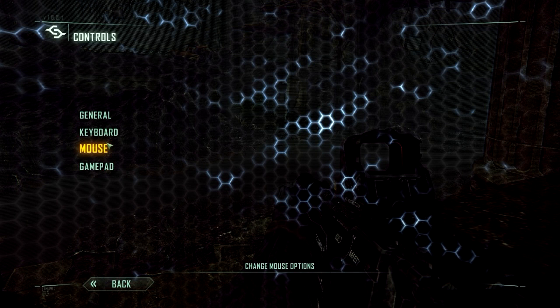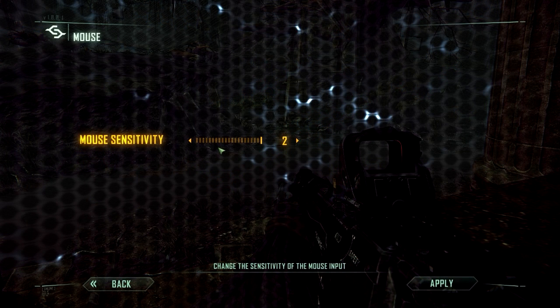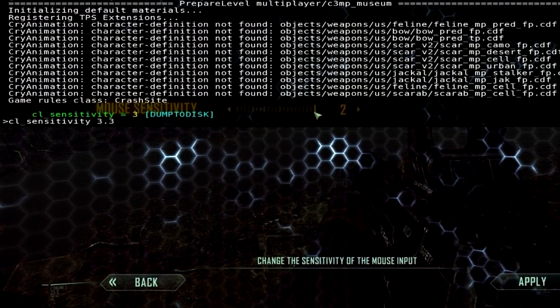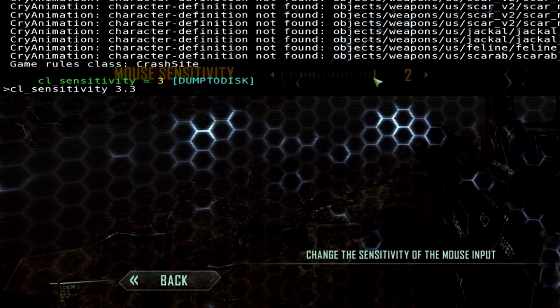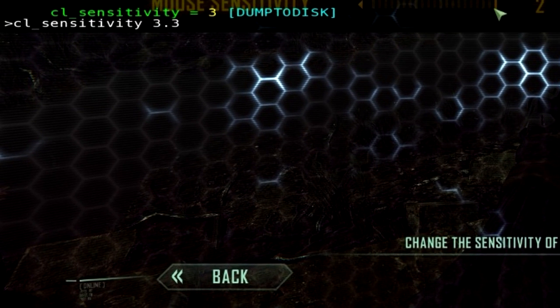The next and final setup step is your mouse sensitivity. Mouse sensitivity is very important — you want to be very comfortable playing with your mouse. If you open up the console in-game you can get much more control over your mouse sensitivity to really set it to what works best for you. Whether you prefer high or low sensitivity is all personal preference.